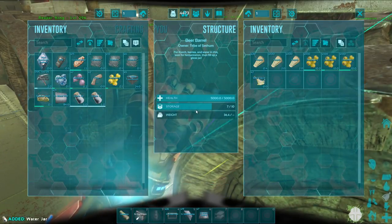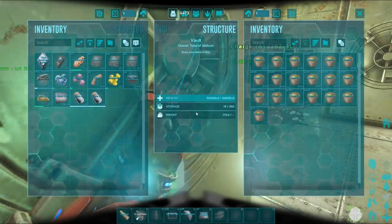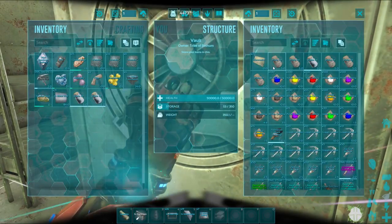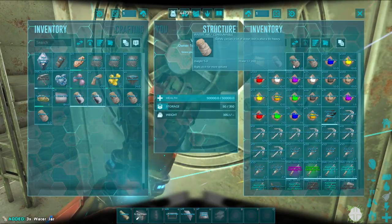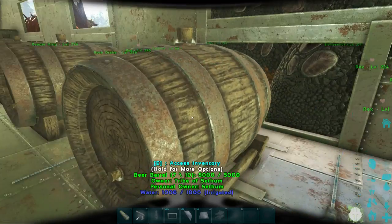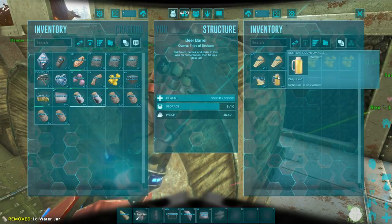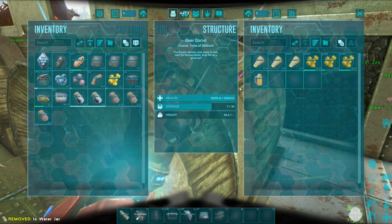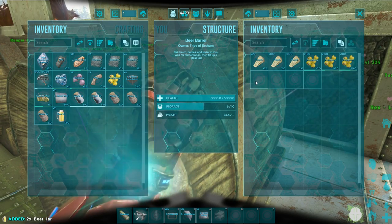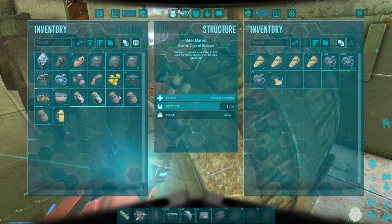In order to craft a jar you will need crystal. To craft a beer barrel you will need to be level 36, and it will require 500 wood, 80 metal, and 100 cementing paste.